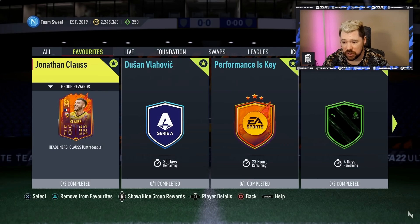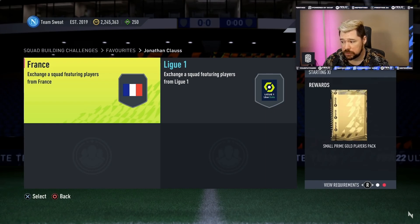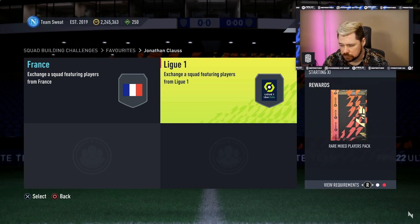High/high, three star, three star. Let's have a look at what the cost is going to be. An 83 with a Team of the Week and a French player — that's 20k for a small prime gold players pack. And an 85 with 70 chemistry and no inform, which I think is about 25k, maybe 20, maybe 30k — or maybe 35k — for a rare mixed players pack.